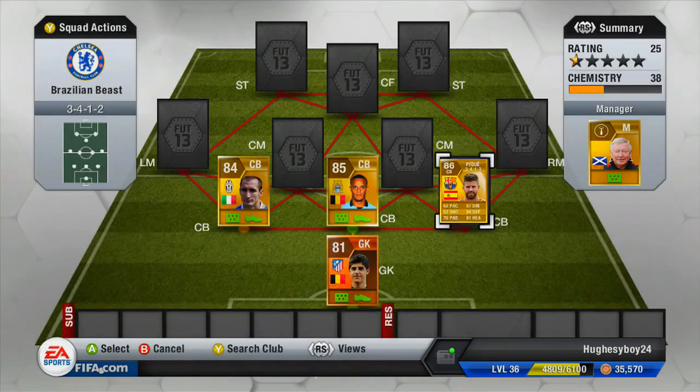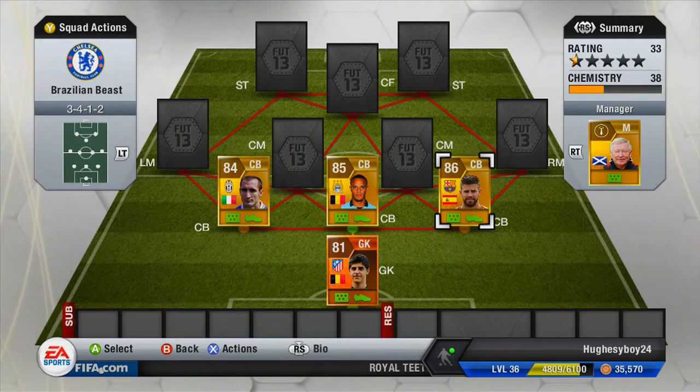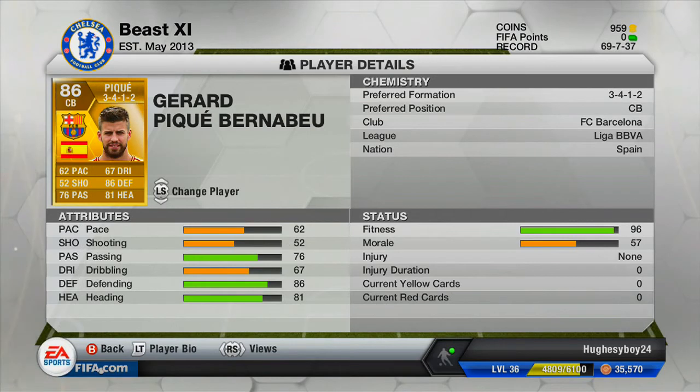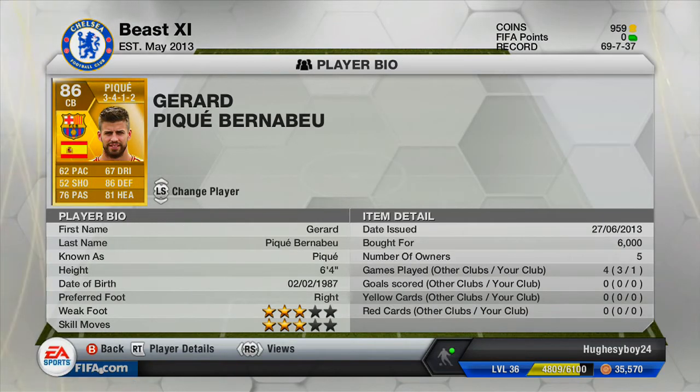Moving on to my other centre back - we have PK, the highest rated centre back in this hybrid, rated 86. 3-star weak foot, 3-star skill moves - he has some skills to pay the bills, 3 stars for a defender, that is pretty impressive. 6'4", so he does get quite a good header, but not as good as Chiellini. As you can see, 81 heading, but his defending is 86 - the same as Vincent Kompany and Chiellini. Pace 62, shooting 52, passing 76, dribbling 67. Centre back for Barcelona, very well-known. He went for 6K, that was the buy-now price.